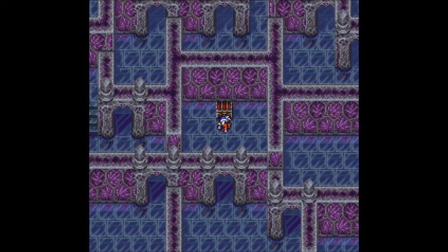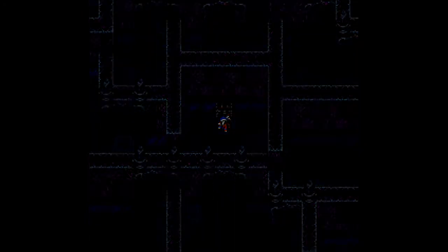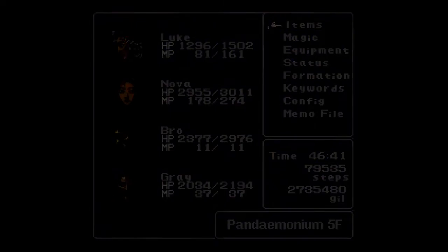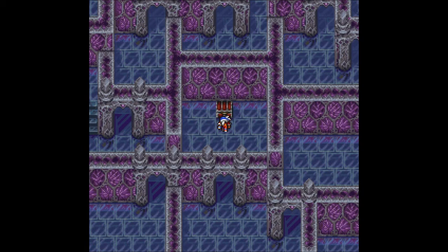Welcome back. This is BotherSkibble with an episode of Let's Play Final Fantasy 2. I am joined, as always, by my trusty party of Luke, Nova, Bro, and Gray — when we lost Lofthoff. We were still in Pandemonium on the fifth floor, and we were in front of this treasure chest.